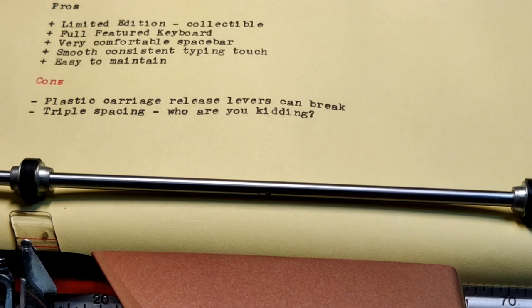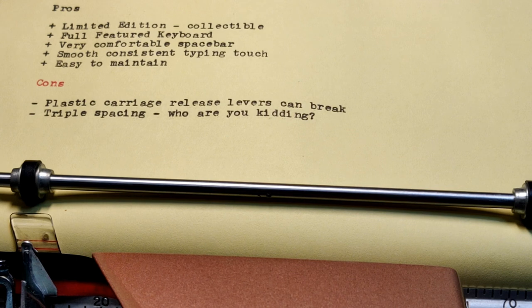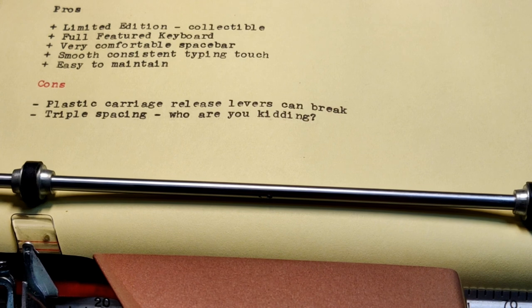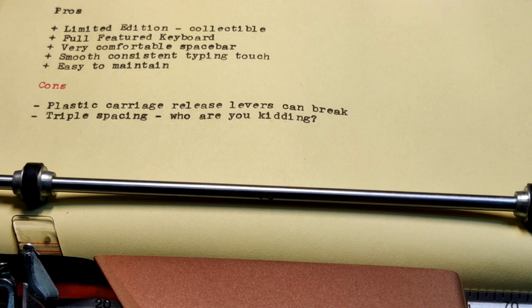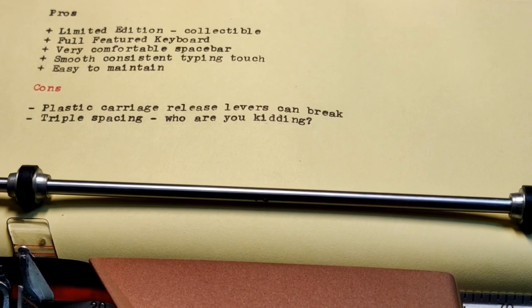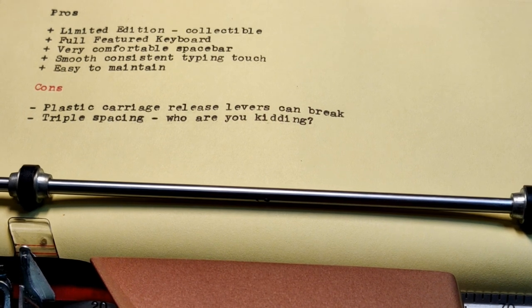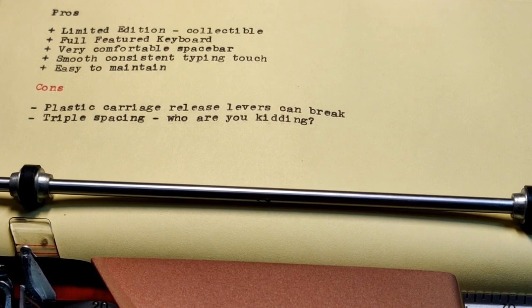Just wrapping up our pros and cons of a typewriter that we really like. The pros: it's a limited edition and it's collectible. When you're collecting typewriters, it's fun to have one that's a little less common. I particularly love any rebranded — especially Sears rebrands of Smith Coronas, formerly called Tower. They just seem to always enhance the Smith Corona baseline offerings by just a little bit. More practical functionality: it has a fully featured keyboard. I like having a dedicated number one, and the plus and equals is also nice to have.